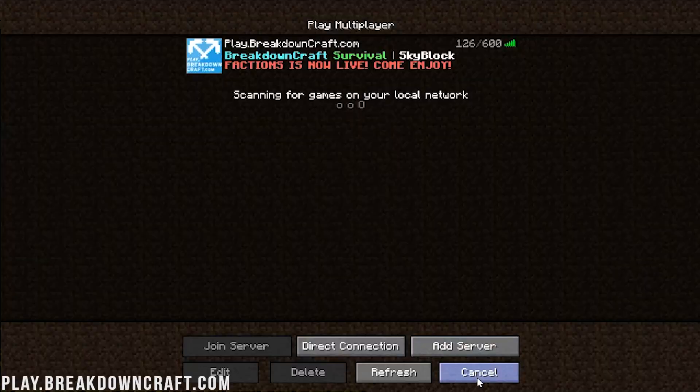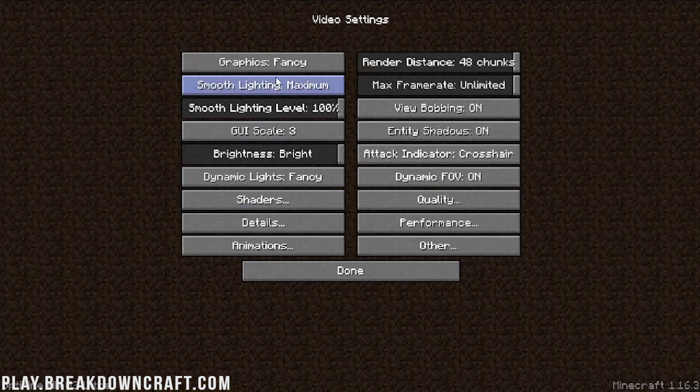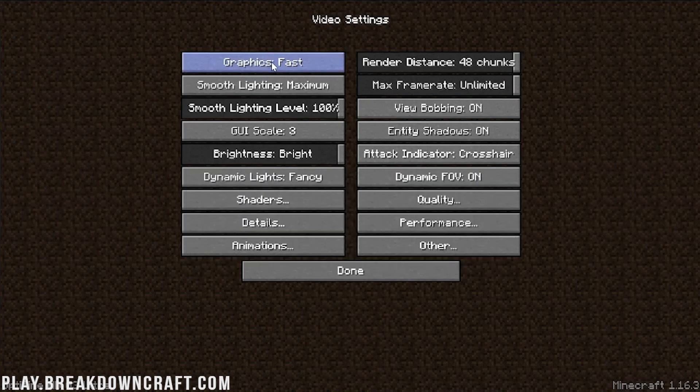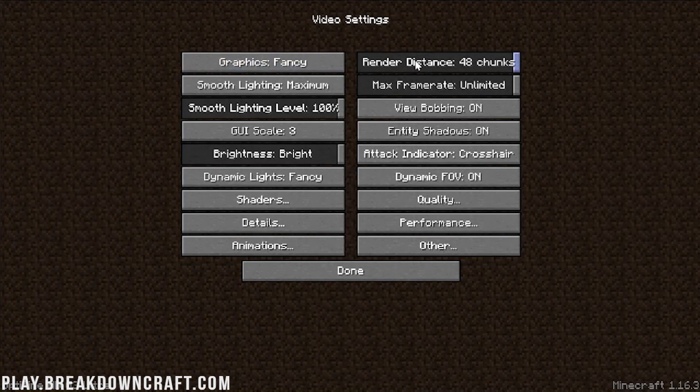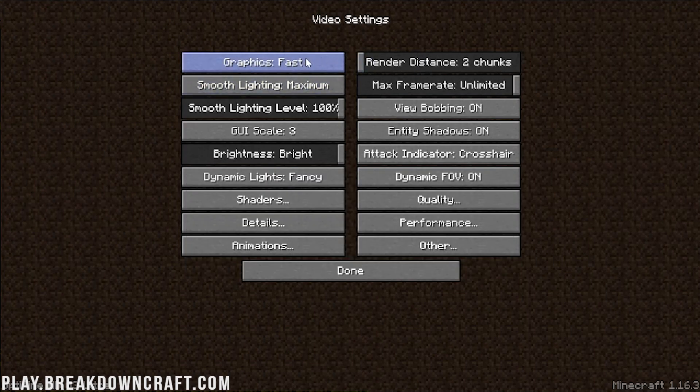Hit Escape, Disconnect, and go to the main menu. Click Options, then Video Settings. I'm going to assume you basically cannot play Minecraft at all — so I'd recommend doing everything I do here and then tweaking settings later. Turn your render distance down all the way. Turn graphics to Fast. Smooth lighting needs to be turned off. Frame rate needs to be on Unlimited. Smooth lighting level off. Entity shadows off. Dynamic lights off. Dynamic FOV off.